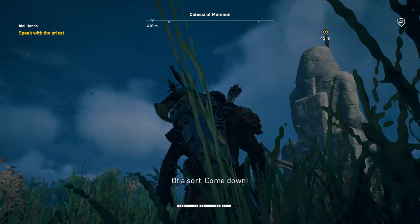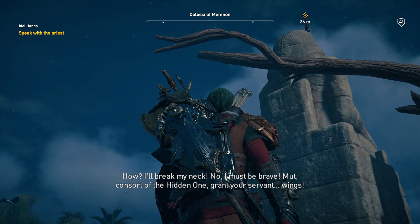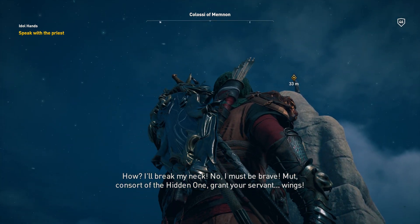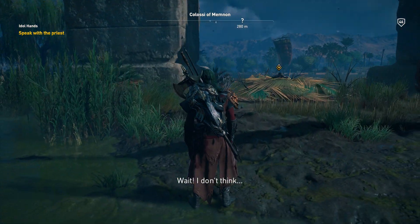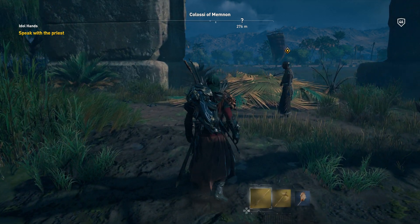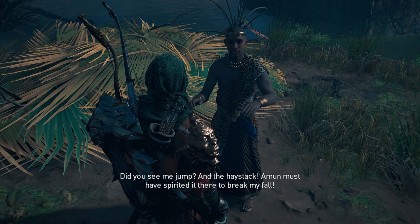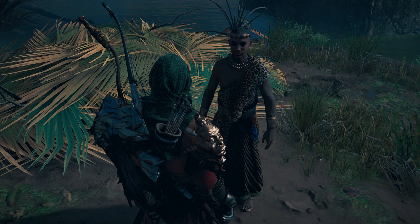Come down. All sorts of the hidden ones, grant your servant wings! Did you see me jump on the haystack? 'Amun must have spirited it there to break my fall.' Clearly.